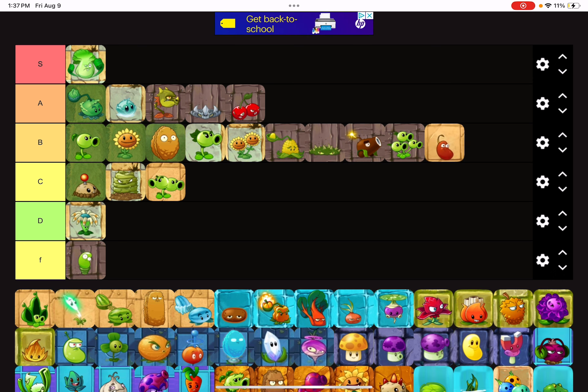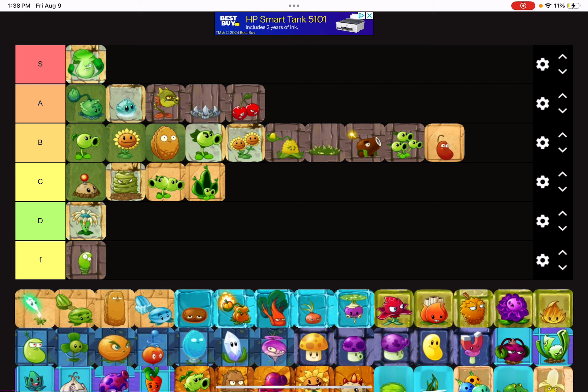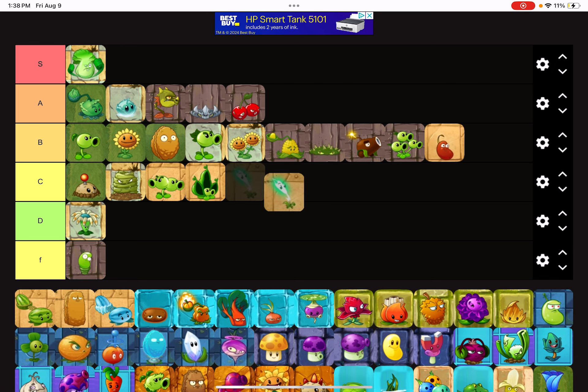Split Pea is going to be at C tier because it has a great plant food but it can't be used in many stages, so that's where it falls off. Chili Bean is pretty good but it has sluggish recharge, so that's why it's going to be in B tier. Pea Pod — it's not worth spending so much sun on a quintuple Pea Pod, so it's going to be C tier.